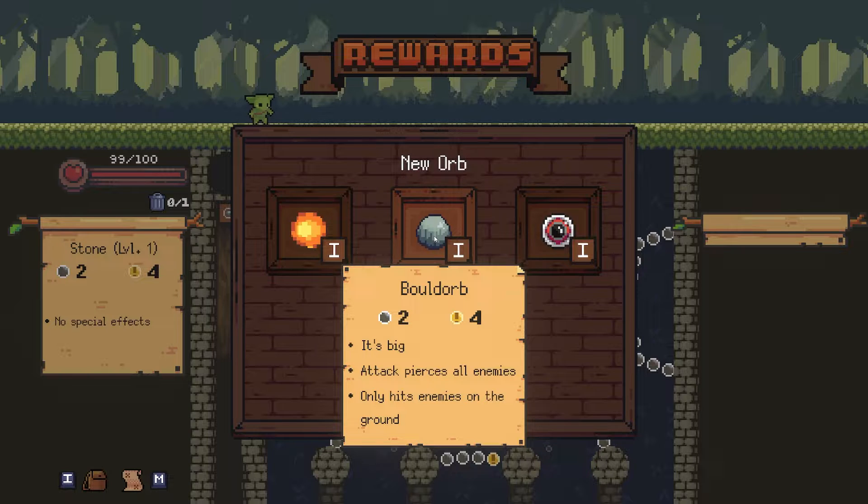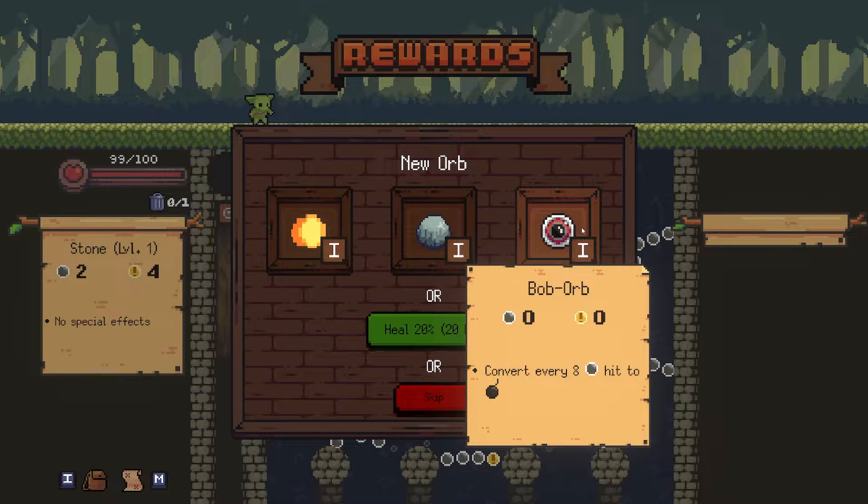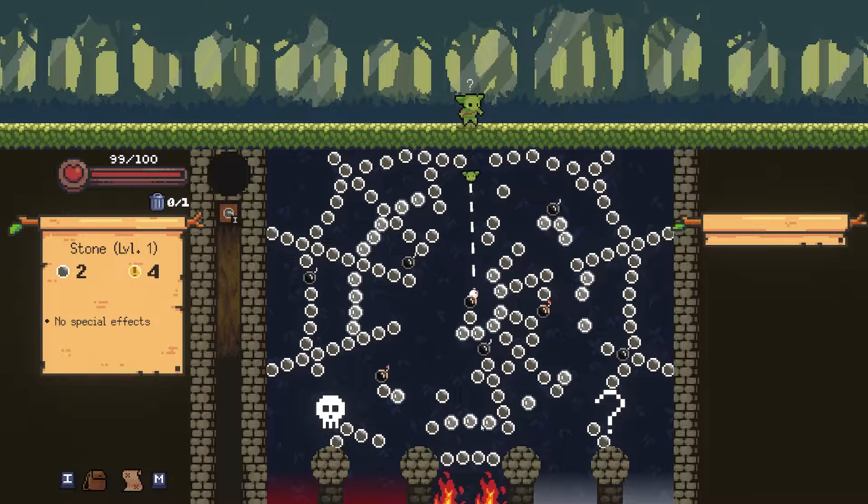This orb is a bold orb — it's like the stone but it pierces through all enemies, though it only hits ground enemies. We also have an inferno orb which is lighter so it bounces higher and detonates bombs in one hit, but when you use it you deal two damage to yourself — not a huge fan. Then we have the bomb orb — it converts every eight pegs hit into a bomb. This one's really good especially if you upgrade it, so we're going to go with the bomb orb.